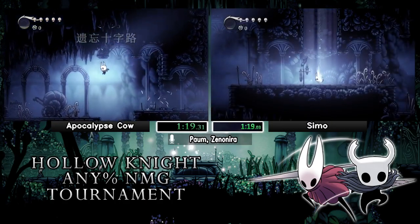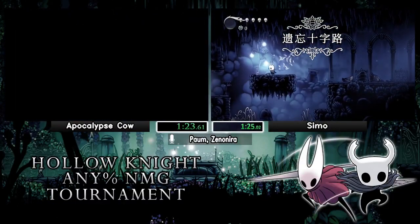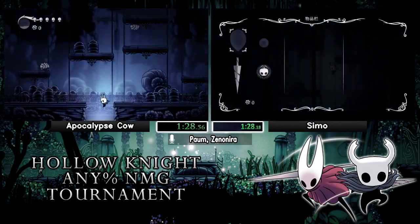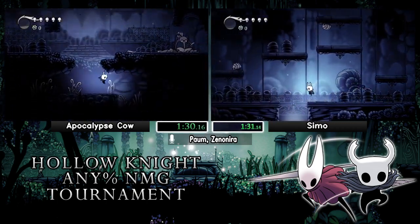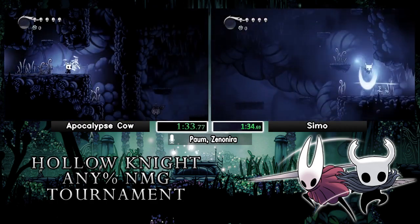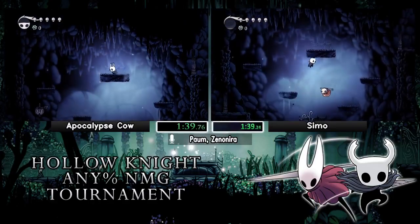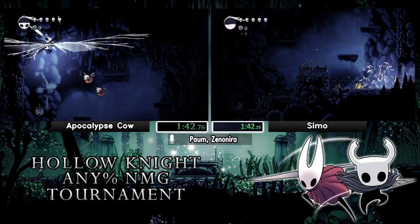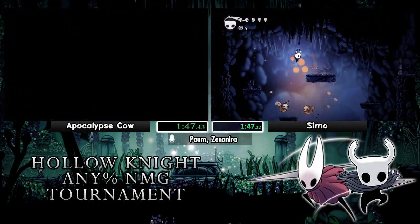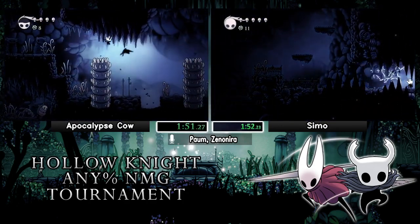Coming up to the first RNG element — the Gruzz room. All the Gruzzes in this room are mostly randomly spawning and moving, so it can be pretty annoying when they get in your way. Cow did a pretty cool dodge around the first one, then inventory drop for the rest. Aspid arena — Cow going for double spike! He gets it, takes the damage for it, but it's totally worth it. Semo is not going for it, so he'll lose a bit of time comparatively by having to kill them one by one.